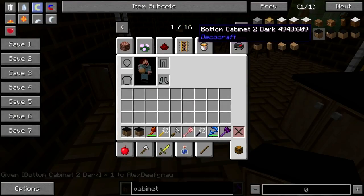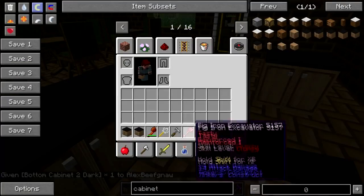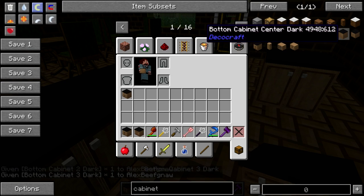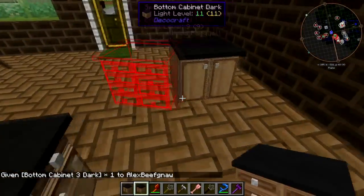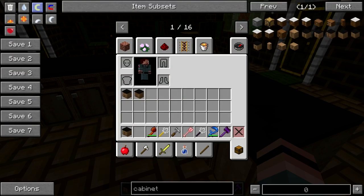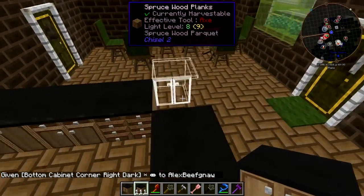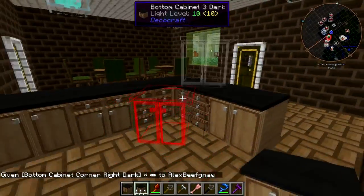Go ahead and grab one like this. Get rid of that, get one like this. Put him there and there. Okay, now allegedly here's a corner.